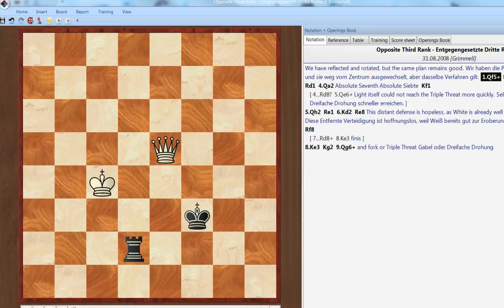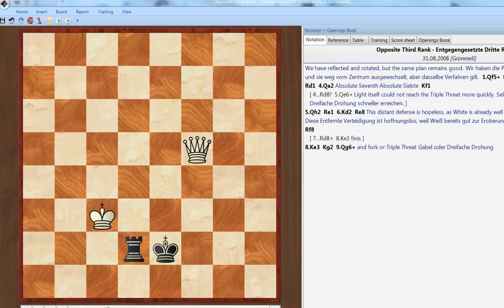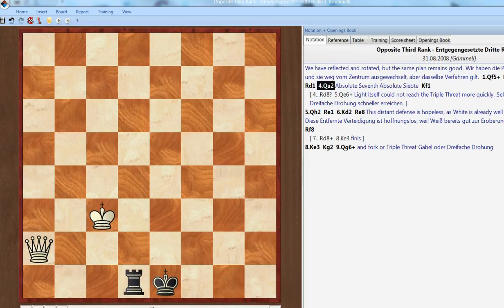We've reflected and rotated again, and it's still got the look and feel of a third rank defense. The queen's here taking away this square. The rook is cutting off the king from approaching — it's got that same kind of feel to it. So the attacker uses our same program again: check there, king falls back, bring the king there, and we've got an absolute seventh position.